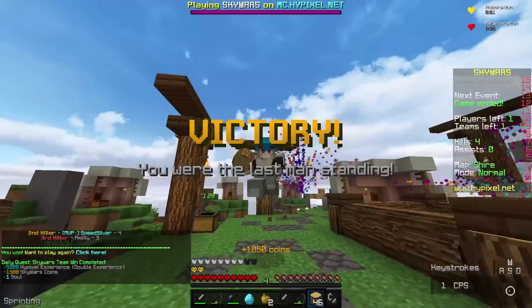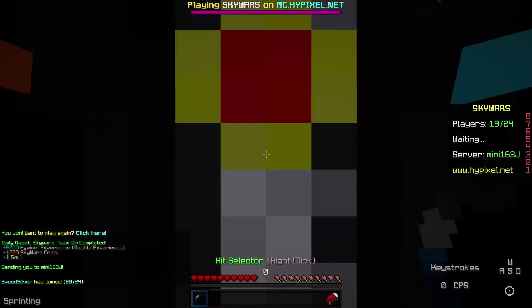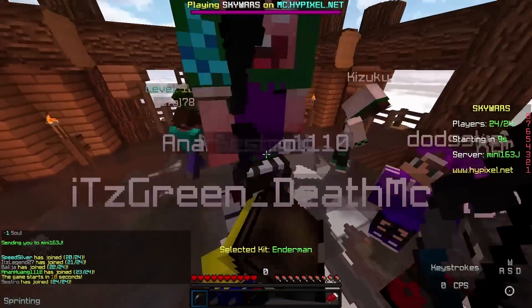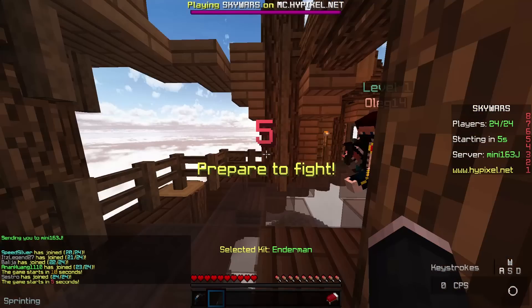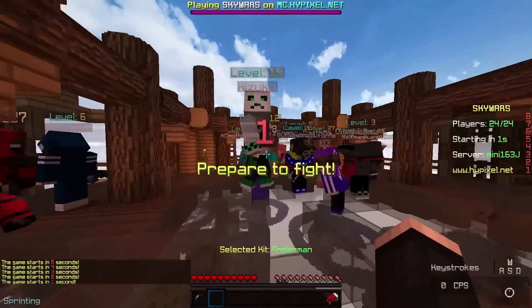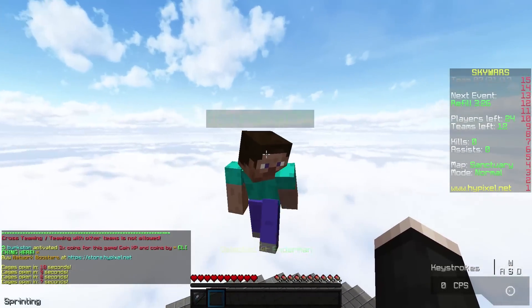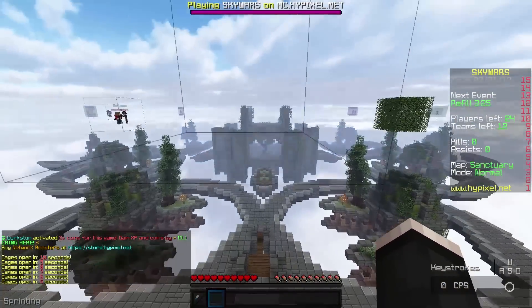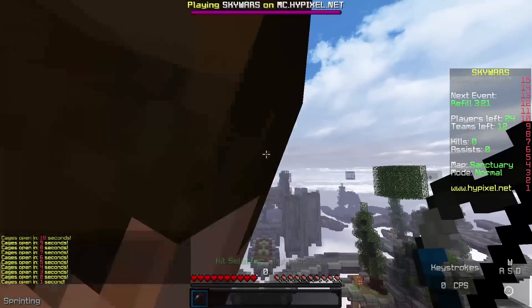Let's get into another game and I'll show you guys how it works again. Also guys, if you haven't already noticed, my MVP Plus is actually dark gray now. That means I'm level 200, so I get a seven times multiplier and some cool rewards and stuff. It's genuinely very, very cool.